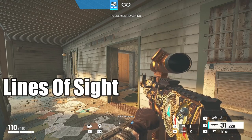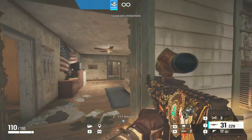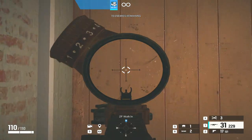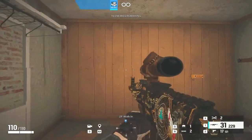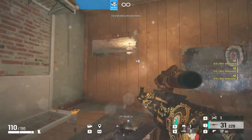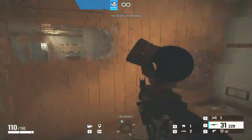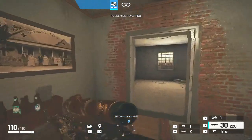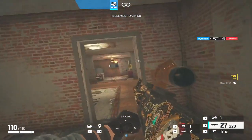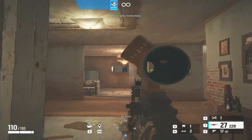Another useful strat — very similar to the Maverick video — is using Ace to create lines of sight. If you breach the wall on one side and throw a Selma high up on the other side, a defender might think it's too high to worry about. But if you step up on the coat rack, you can get a line of sight straight into the attic. Always shoot the radio. The lines of sight here are the same as those shown in the Maverick video, and the coats can hide your head — use breaches to create unexpected angles.